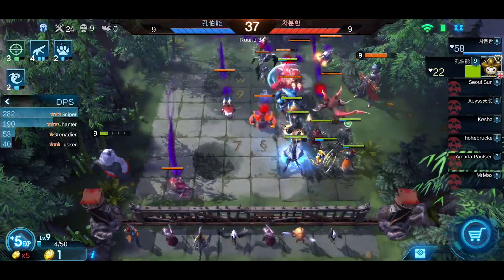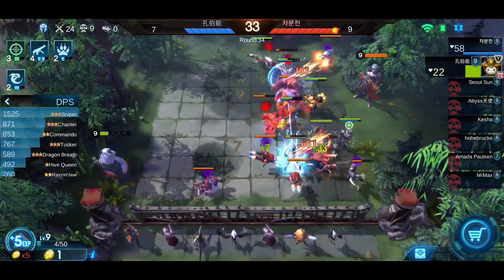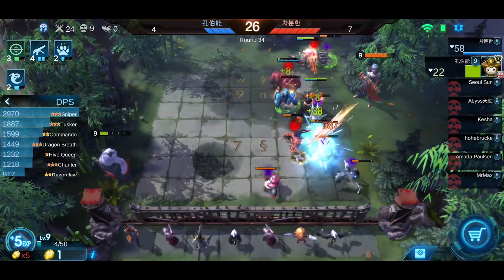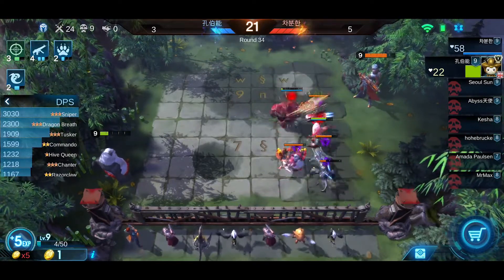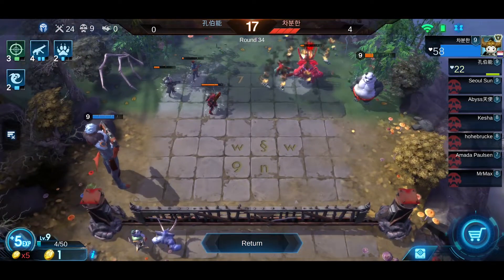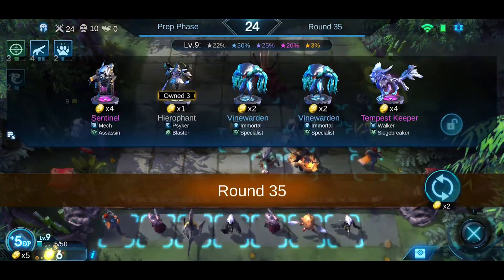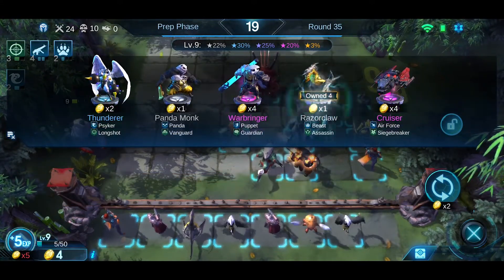Alright, so right now it's one versus one. My Hive Queen is dealing a lot of damage, but not enough. He lost to me and I lost to him — that means my positioning is working, but just because of the luck.